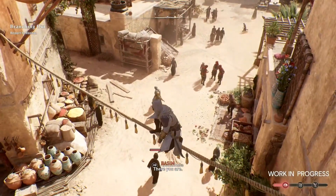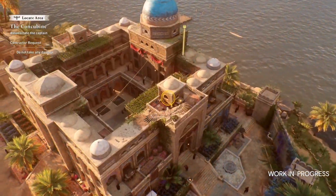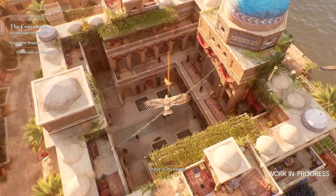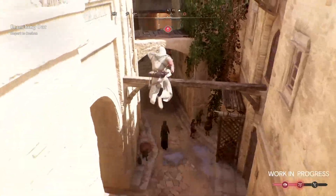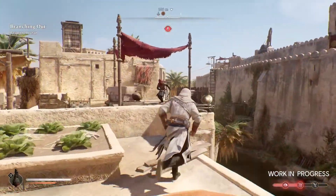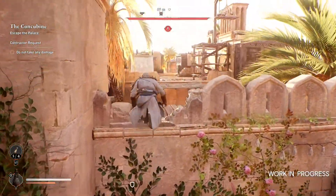However, in Mirage, things look better. The parkour is improved, faster and smoother. Moreover, the city of Baghdad in the game is well designed for stealth. There are buildings with more elements for parkour, houses and structures are close to each other, and there are narrower alleyways — all of which make stealth more enjoyable.